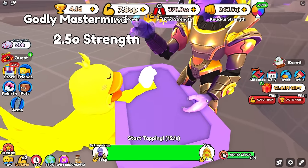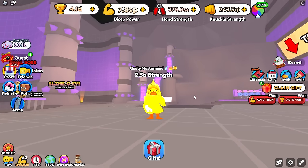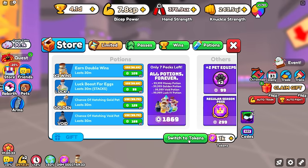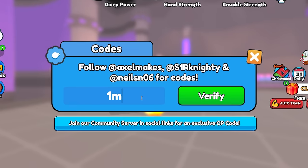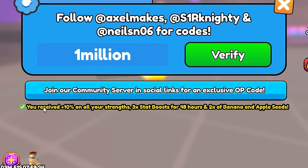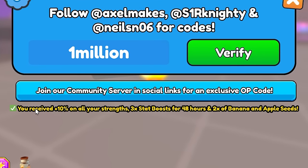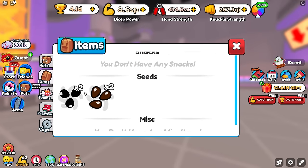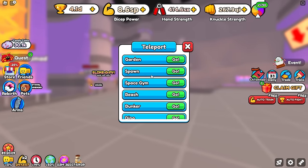The game recently hit 1 million likes, which is actually insane. Because of that, you will get a new code — enter "1million" — and it is 10% on all stats, a 3x training boost for 48 hours, and then some items. We get two apple seeds and two banana seeds. Now that we have some seeds, I can show you guys how to use it.